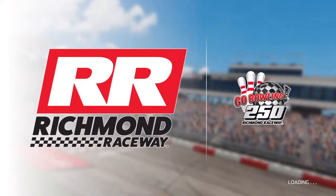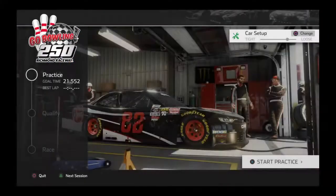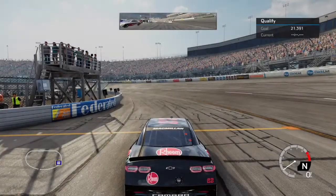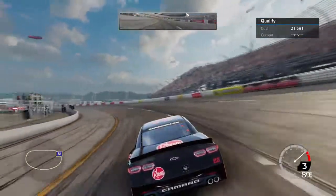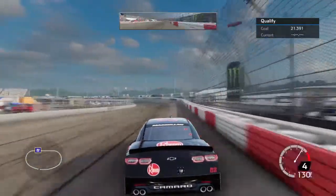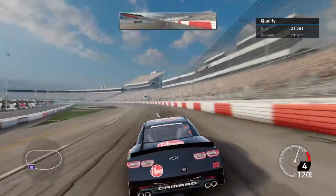Next race I think we can do pretty good because we'll actually have a road course car and it will be 100 all around. Last time we had around 80-something on everything for a road course car, but now we're going to have 100. I just don't like this track that much anymore. Iowa's better - and that's a fact. In this game Richmond sucked, last game Iowa sucked. They basically switched places because they're both very similar tracks.